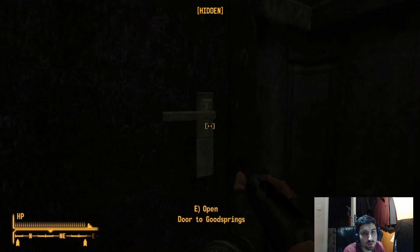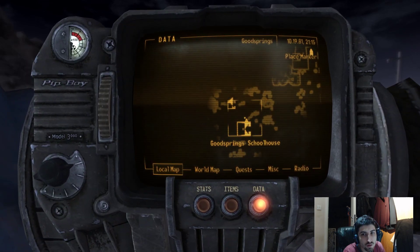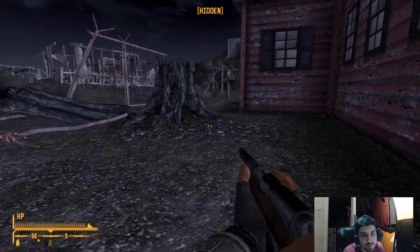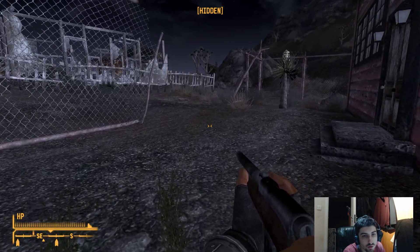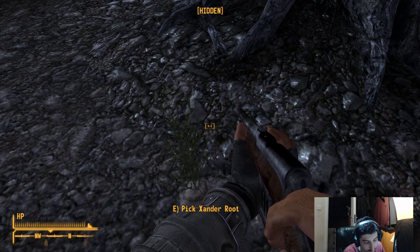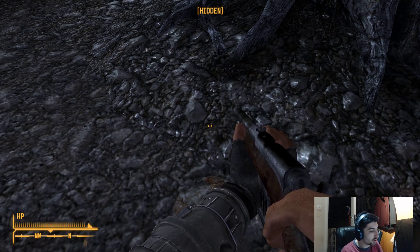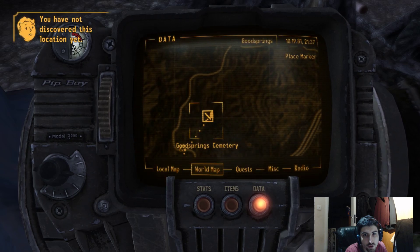I came in here for nothing. Oh well, cool - I'm glad I made this pointless trip. So where am I supposed to go? Back to the entrance. This looks like grass - like how am I supposed to know to interact with this? I picked Sand Route, so we went into that schoolhouse for no good reason. World map - Goodsprings. Can't go there.